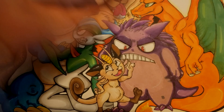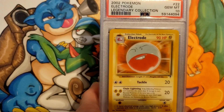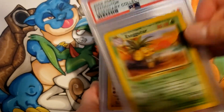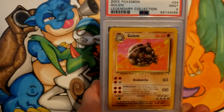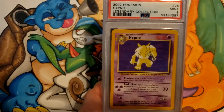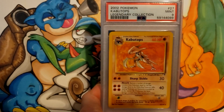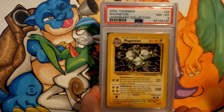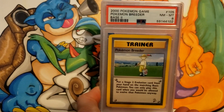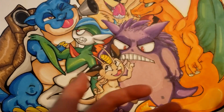Here we go with the fifth and final box. Butterfree from Legendary Collection a 9, Electabuzz Gem 10, Exeggutor a 9, Golem got a 9, Hypno a 9, Jynx 9, Kabutops 9, Magneton 8. Mewtwo though got a 10 — excellent. Pokémon Breeder an 8, and Pokémon Trader also an 8. Scoop Up got a 9 — that's from Base 2. Gem 10 for Here Comes Team Rocket First Edition!